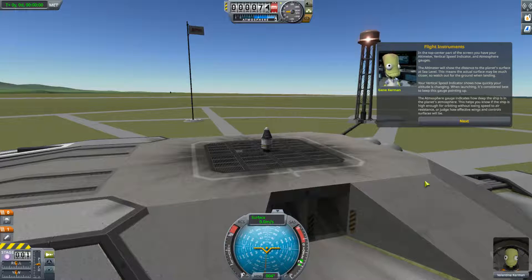In the top center of the screen, you have your altimeter, vertical speed indicator, and atmosphere gauges. The altimeter will show the distance to the planet's surface at sea level — this means the actual surface may be much closer, so watch out for the ground when landing. Your vertical speed indicator shows how quickly your altitude is changing; when launching, it's considered best to keep the gauge pointed up. The atmosphere gauge indicates how deep the ship is in the planet's atmosphere, helping you know if the ship is high enough for orbiting without losing speed to air resistance, or how effective wings and control surfaces will be.